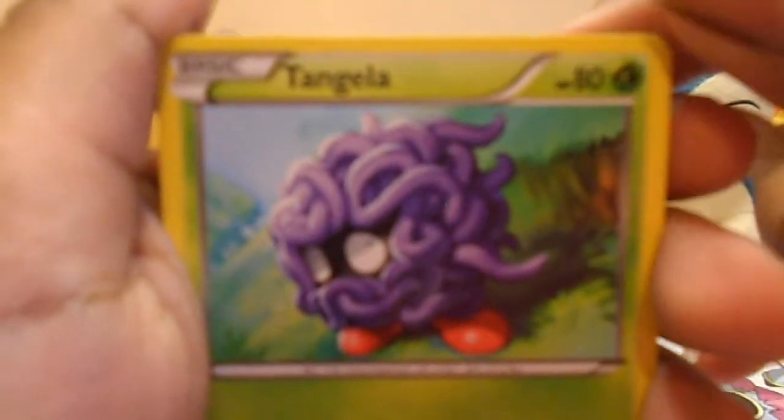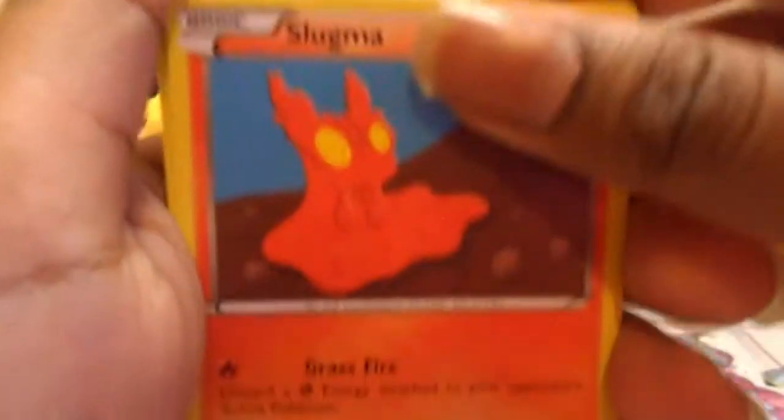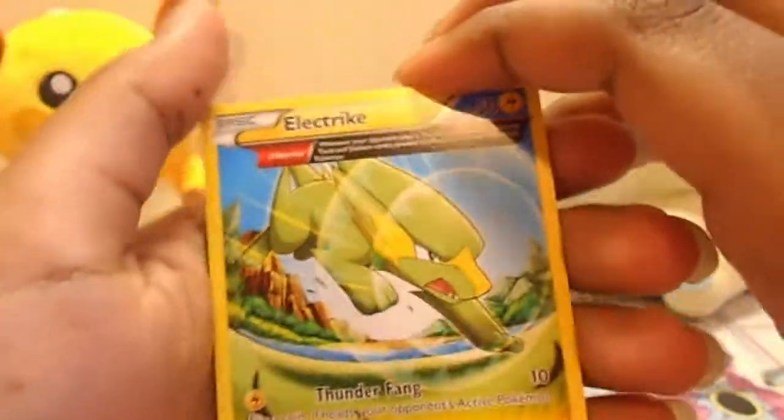We have a Tangela that I've seen a million times. We have a Tangela, Eelektrik — that's cute — Slugma, Torchic. Wow, pretty. Emolga. Electivire Ancient Trade.